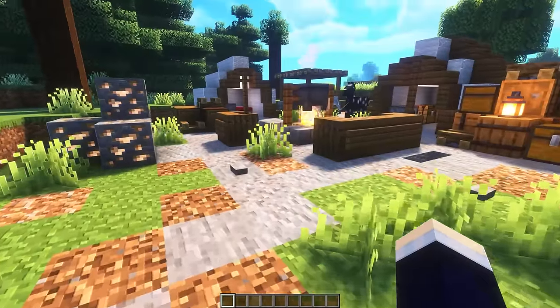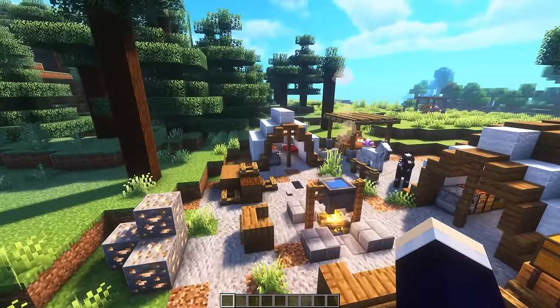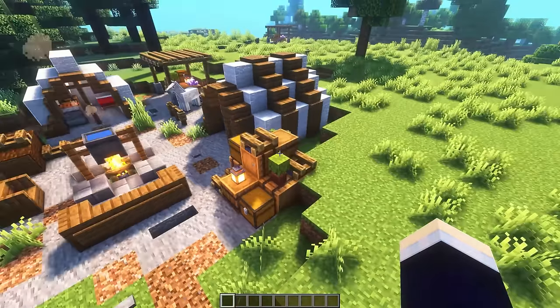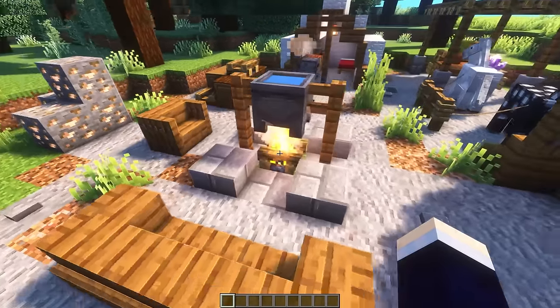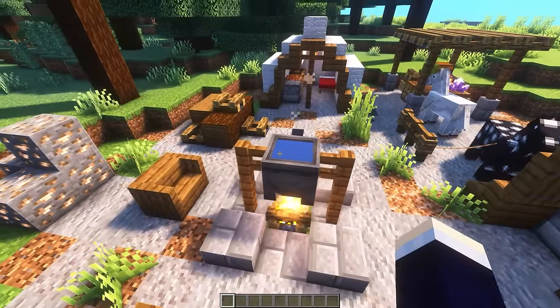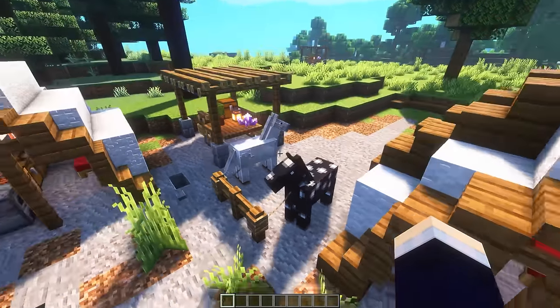Next up, we're moving on to a campsite design. This one is a very large campsite. We've got two very detailed tents, a storage pile, an ore pile, a big old campfire with a cauldron above, a log pile, a cart over here, and we also have a little bit of a horse stable too.